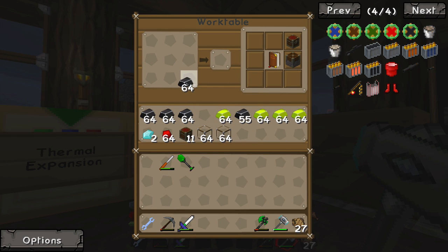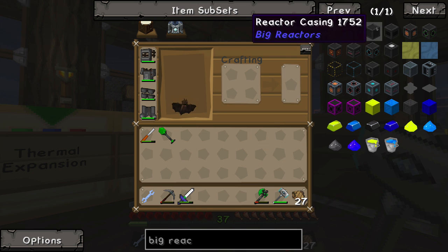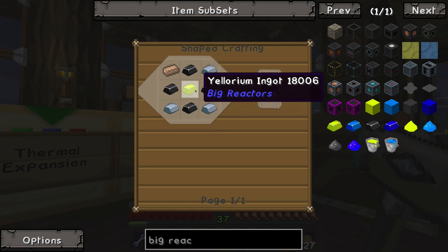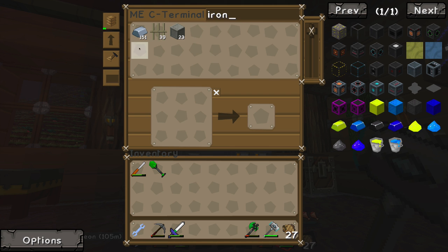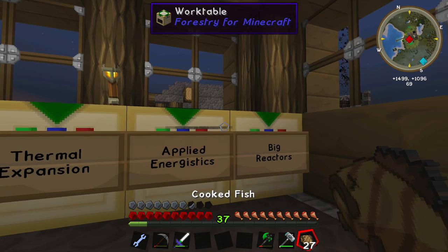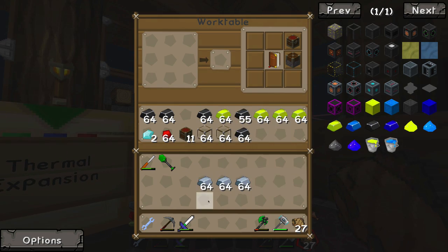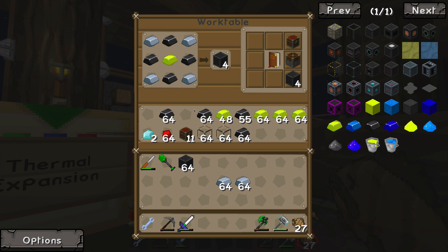I'm not sure how many blocks we're going to need, so let's find out how to make the big reactor casings. We're going to use some iron, a yellorium in the center, and some graphite. We're going to need a lot of iron. I had compressed those because we didn't have enough space before, but now with AE we have plenty of space. So let's get iron on the outsides with graphite in a pattern just like this, and I'm going to make 64 of those.